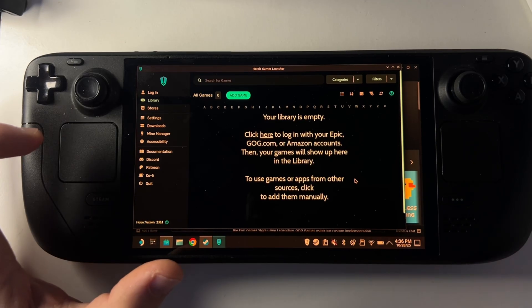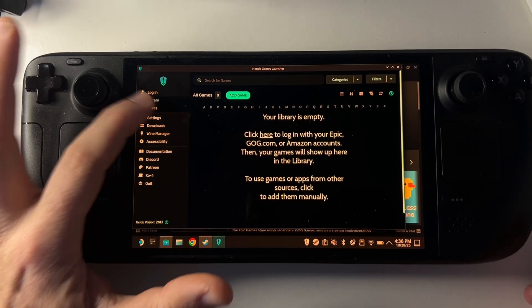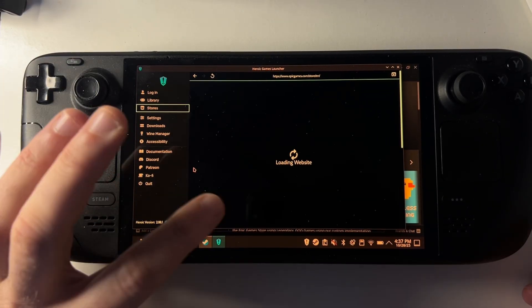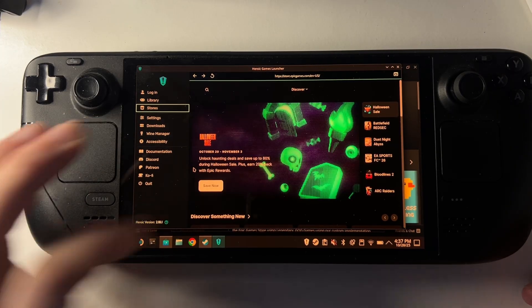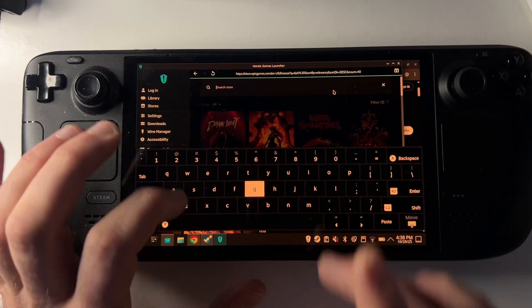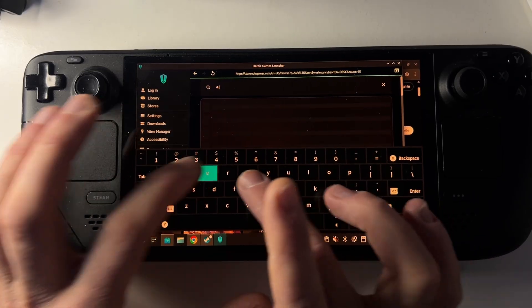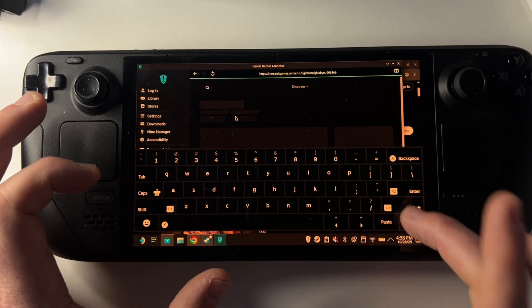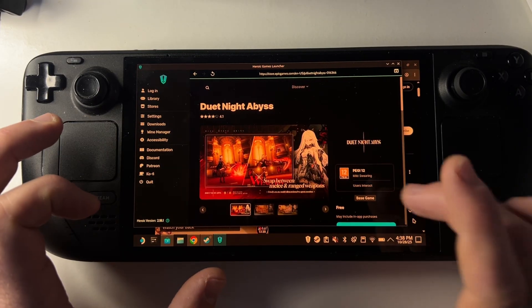Accept all the terms, then head over to Stores. It's going to tell us we're not logged in, so we're going to log in to our Epic Games account. Once you're logged in, go to the search and type 'Duet'.